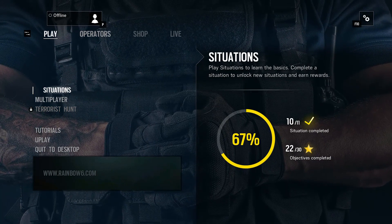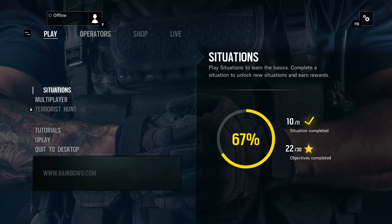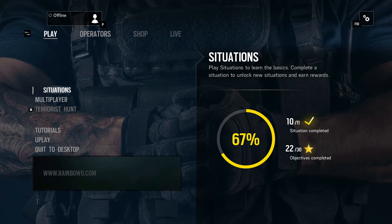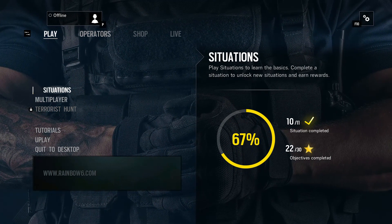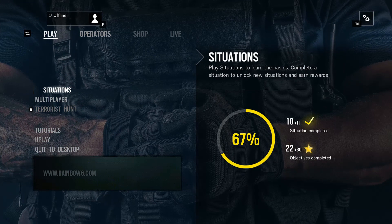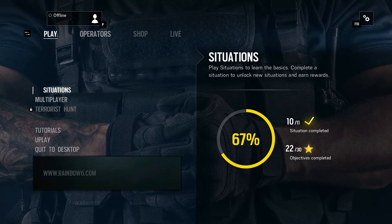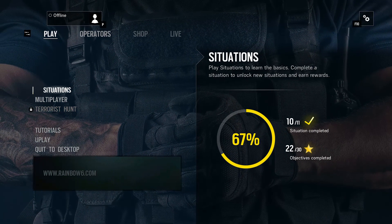Welcome to the original Rainbow Six Siege. Today I am taking a look at the original game from the 2015 release. This is the vanilla game and I managed to get my hands on this after a lot of research. Congrats to the Rainbow Six Throwback Discord modding community for being able to find this original version and get it available again. I'll put a link in the description below for how you can get this version, but I just wanted to show this off today because I've been playing it recently and I think it's still pretty fun actually.